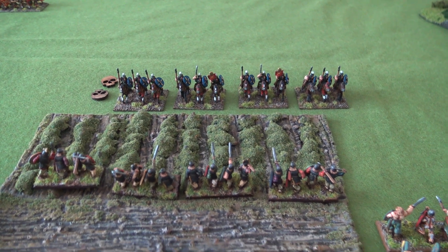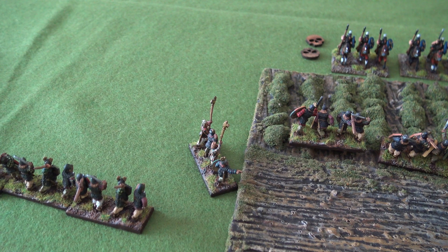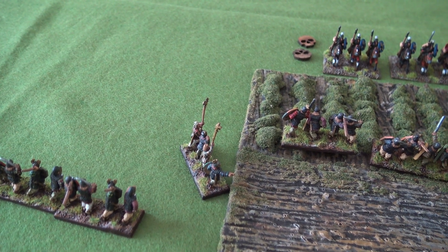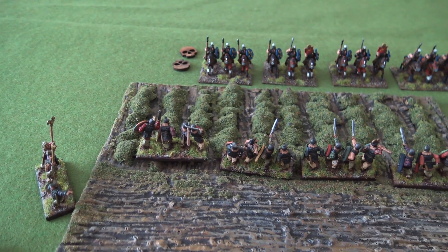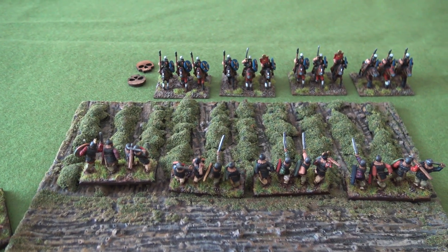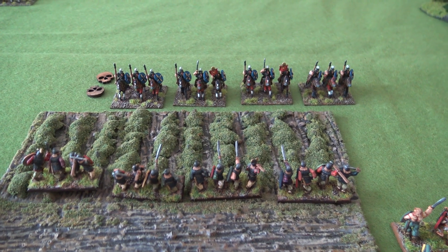After withdrawing, both sides exchanged javelins fairly ineffectively, and the barbarians eventually got a card to withdraw further, now out of javelin distance. A nice aspect of the rules: whenever the warlord of a particular battle isn't engaged in melee but one of his units is, at the end of the turn you roll to see whether the army's morale reduces. So far it hasn't triggered, but I've moved the warlord toward the unit most likely to be in melee. He can't join the unit but can join the melee - placed behind, he acts as support and rolls to hit on a d6.